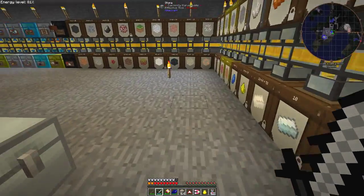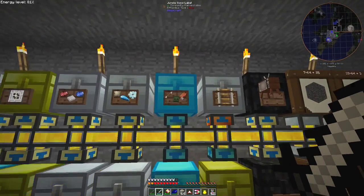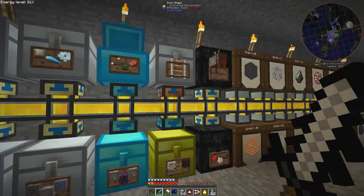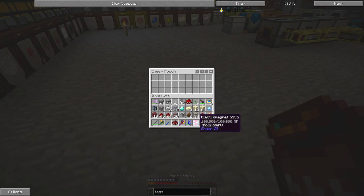Let's go and sort out the resonant ender bucket first of all. So we need some enderpearls — I have plenty of enderpearls from the mob spawner, but I don't have enough space in my inventory. So we'll get rid of some of the stuff I don't need: this redstone, this sand, this ore, the gravel, the iron. In fact I don't need the cinnabar, but I don't think there's a filter for that to sort it.